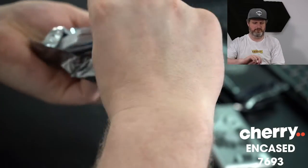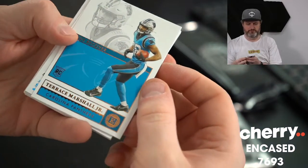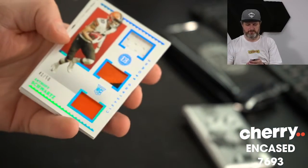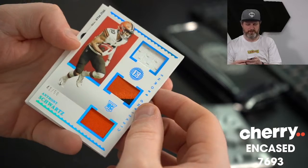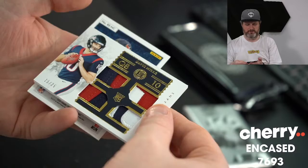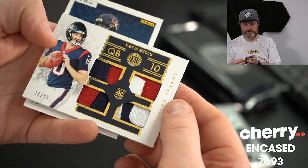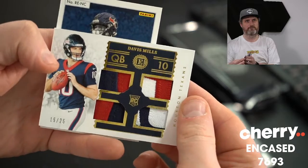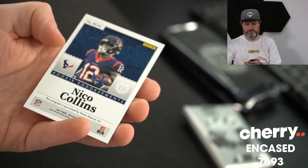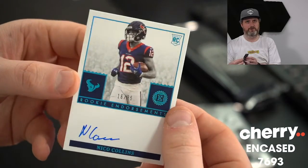Anyone want to go on this side? Terrace Marshall Jr., Panthers. Anthony Schwartz, triple patch, 41 of 50. Davis Mills, quad patch — real chunky style — 15 of 25. Texans. And also for the Texans, shout out to Nico, 16 of 35.